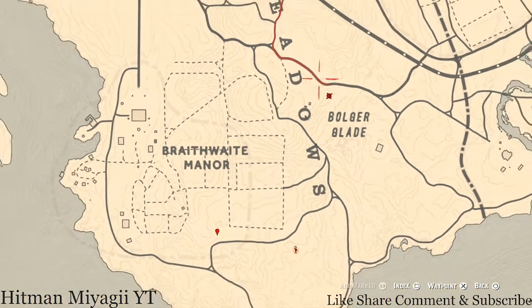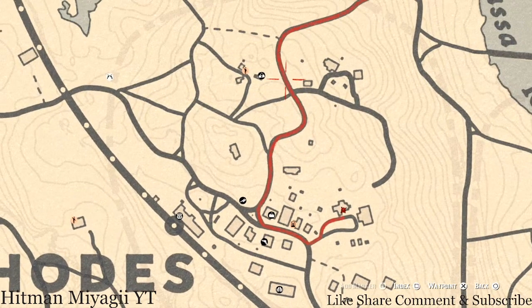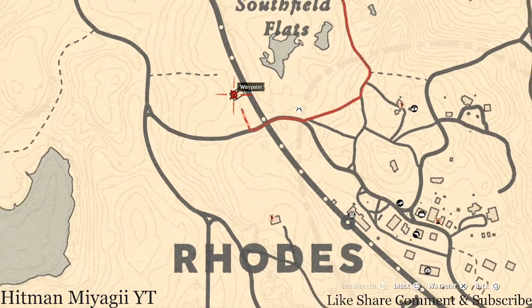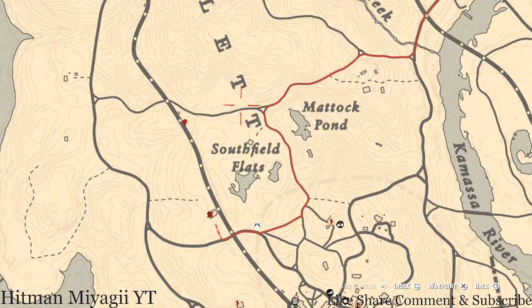In Rhodes there are a few tarot cards: a Six of Pentacles, a Five of Wands next to a fence, and an Eight of Swords on a barrel inside a little walkthrough building next to the barn area.